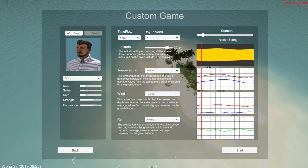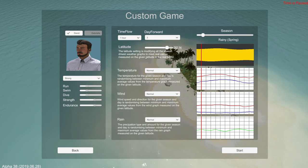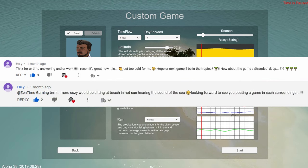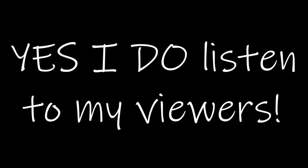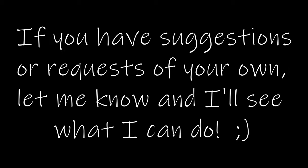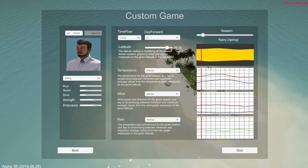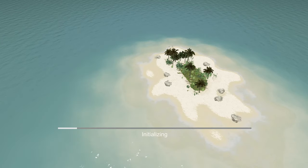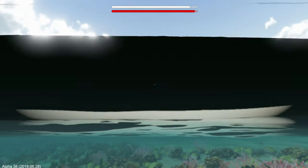Hello people, and welcome back to the Zentime channel. We've got a new game here — Escape the Pacific. One of my fans has repeatedly requested something a little more sunny and tropical, and this definitely falls into that category. In this game we find ourselves stranded on an island in the Pacific. Also, a new update just came in yesterday with a bunch of improvements, and I'm really keen to play this again. So let's get started and dive in — literally diving right into the water.